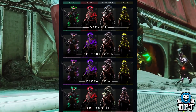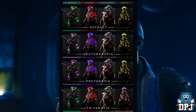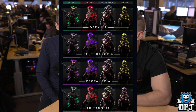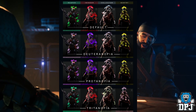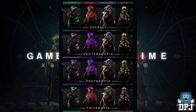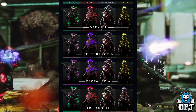Moving on in the TWAB, we see Gambit Prime accessibility, specifically colorblind mode. With Gambit Prime there are four select roles, each represented by a certain armor color. The four roles are Reaper, who kills combatants; Invader, who invades and kills the other team; Collector, who collects the motes; and Sentry, who takes out the Taken in the Primeval battle. You can see what the four armor colors look like in colorblind modes on screen.